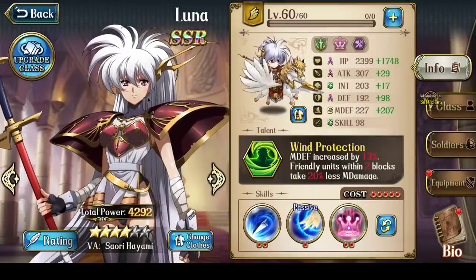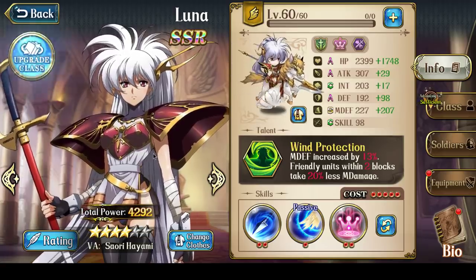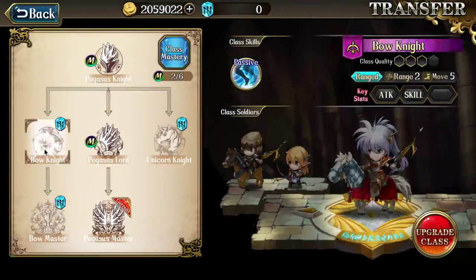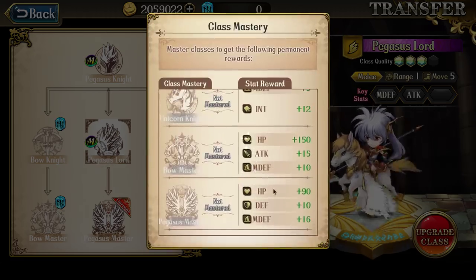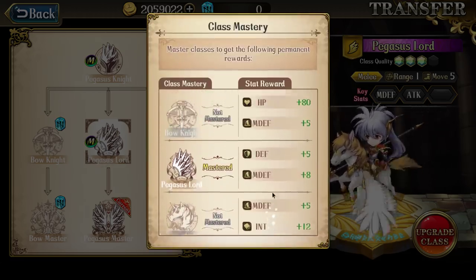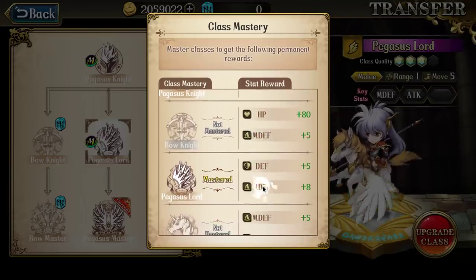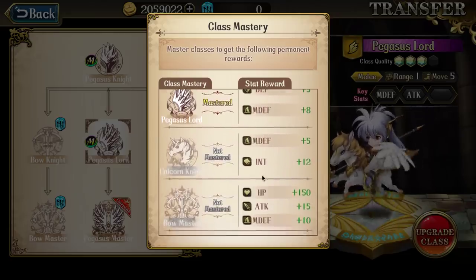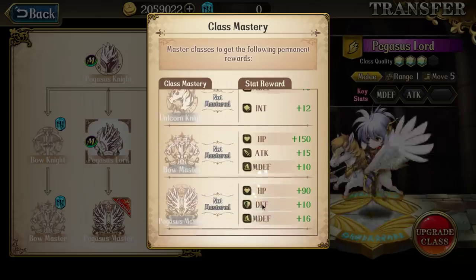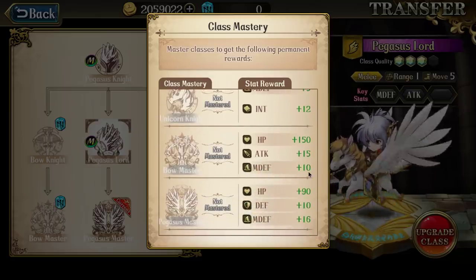Before I start, as with any other hero, if you're going to use her, you absolutely need to get the double class mastery for her. The reason for that is because her class mastery for every class — Pegasus Lord, Bow Knight, Pegasus Master, and Bowmaster — they all increase her magic defense value.